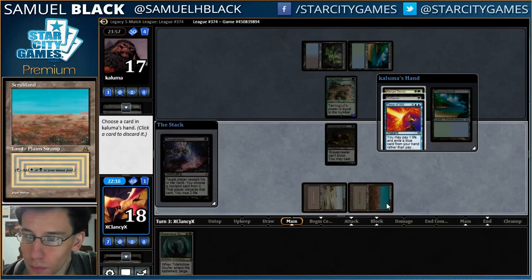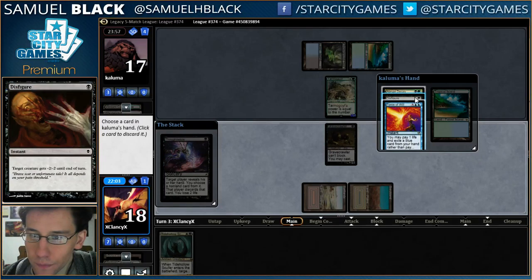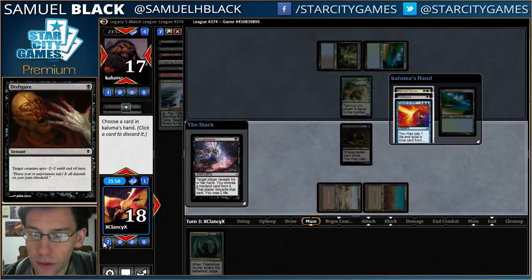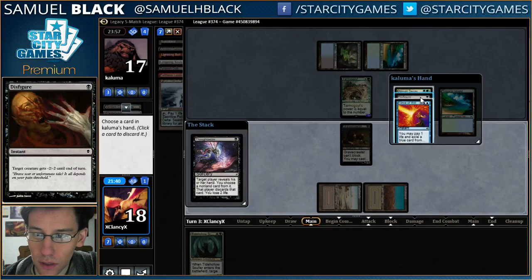Force of Will, Disfigure, Abrupt Decay — definitely don't care about the Force of Will, and the other two are remarkably similar. I guess Disfigure is better, because I might be able to get the Abrupt Decay when my opponent doesn't happen to have it. If I take Abrupt Decay, then it's gone and I don't have to worry about it killing a Bombardment, but I don't think that really matters. I think I just take the Disfigure.